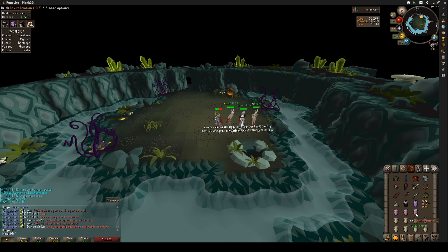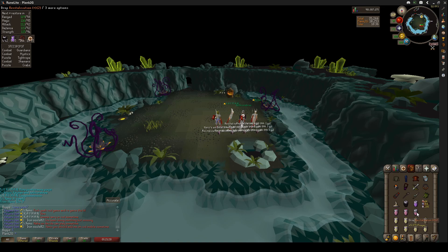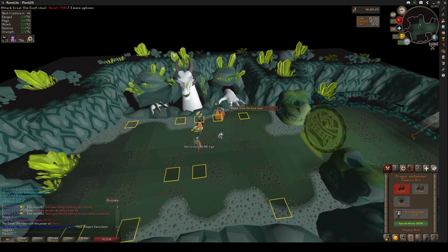Your primary damage source to Ulm will be Mage this time around. Your main role, headrunning Ulm, is to make Ulm turn his head. Remember, no matter what you're doing at Ulm, you will always spec the melee hand. As a runner, after you spec the melee hand, run to the mage side of Ulm's head.